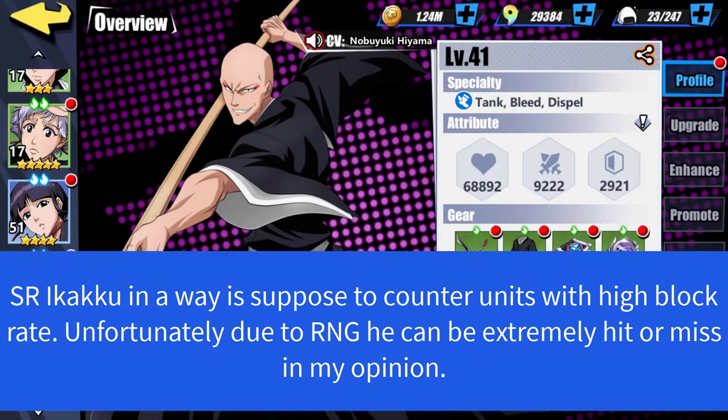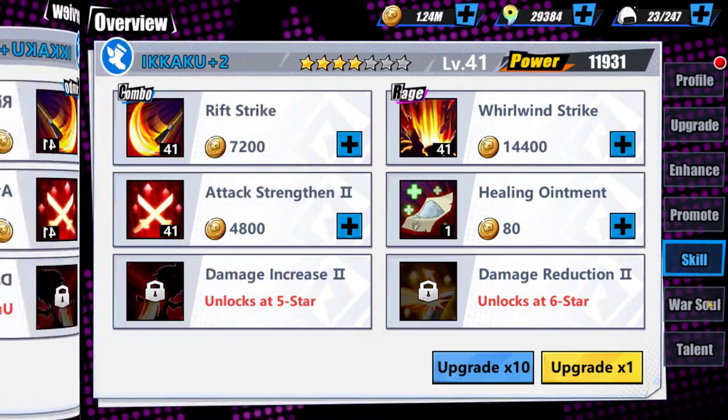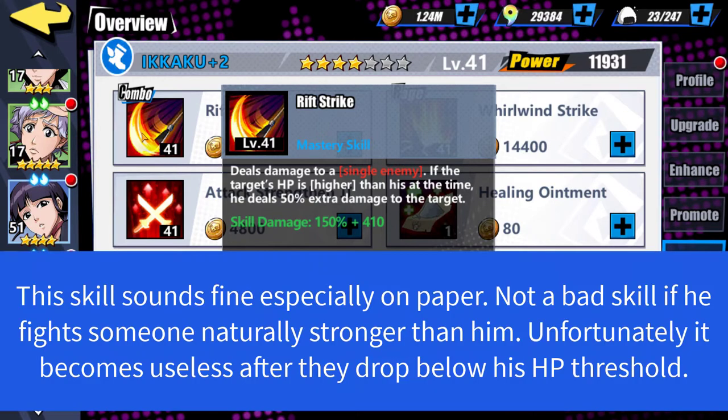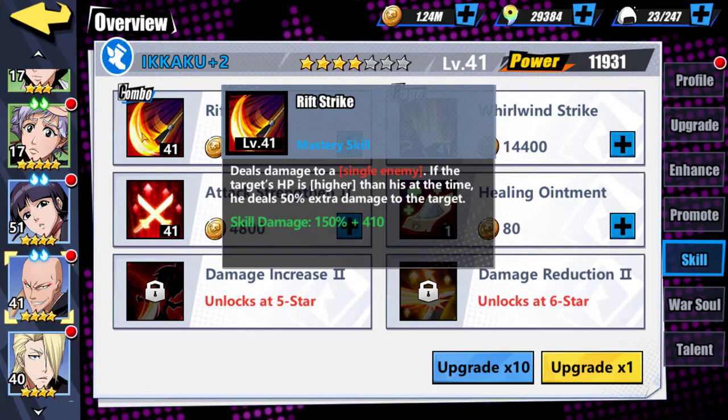Alright, so here we have the lovely Ikaku. Let's go over here and take a look at his skills, which is pretty much all that matters. For his combo skill, Rift Strike, it deals damage to a single enemy. And if the target's HP is higher than his at that time, he deals 50% extra damage to the target. That sounds wonderful — absolutely wonderful as a unit just to start the battle with, because obviously he is going to do, in theory, a lot of damage.